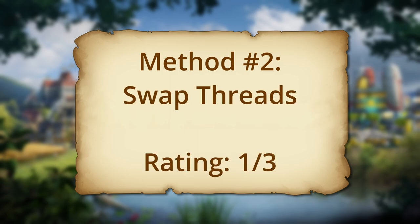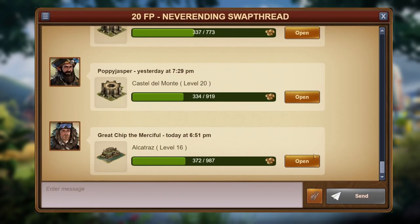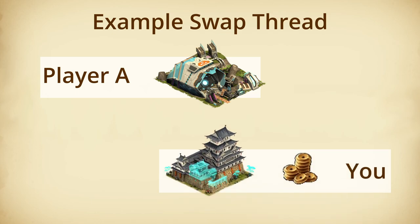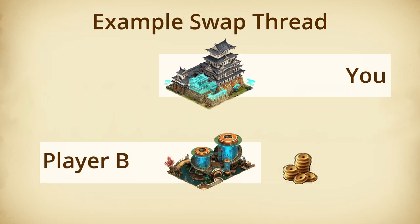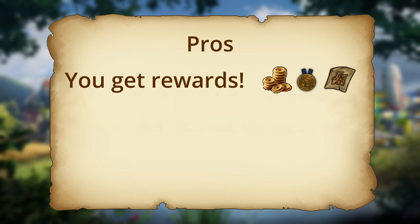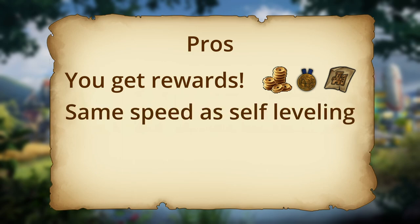The next method of leveling is the most common across all of Forge of Empires, as far as I can tell: swap threads. They're super easy to understand, but they have some faults. These are a slight step up from self-leveling, and usually take place inside message center threads for specific forge point amounts. You post your great building that you want leveled, then pay a set sum of forge points to the players who posted before you. The next player will then pay the same amount to you, in an endless loop. This way you're able to get some rewards, like forge points, medals, and blueprints, while leveling your great building at the same speed as self-leveling.